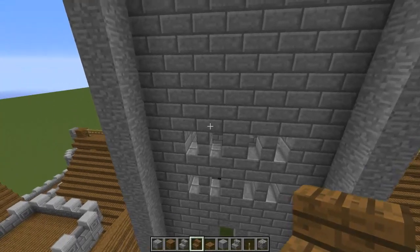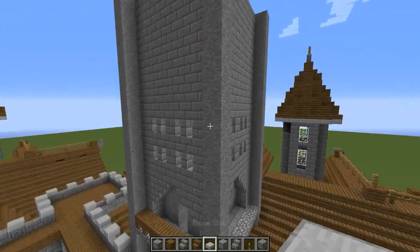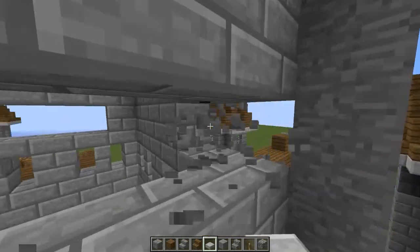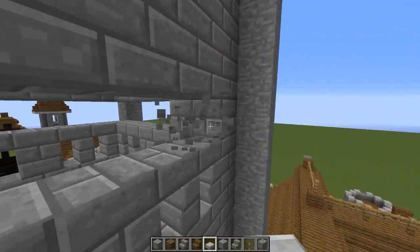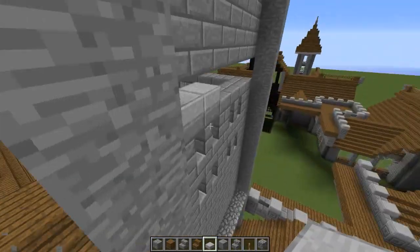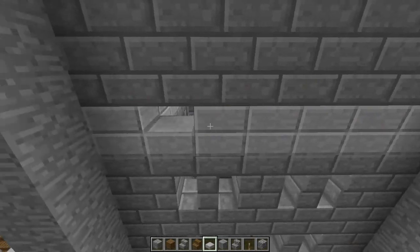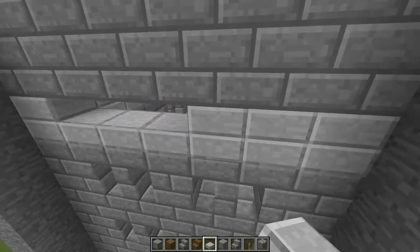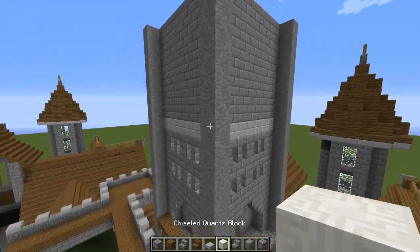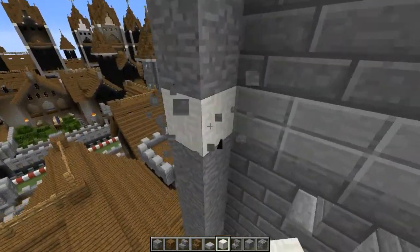What we're going to do now is come up here to the top of our upside-down stairs and put down smooth stone slabs. We're going to put double slabs — replace this entire layer with our double stone slabs, all the way down. Then right on the corners, we're going to replace the stone block with a chiseled quartz block — all the way around, so all four corners.